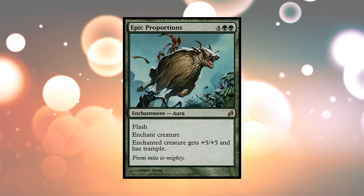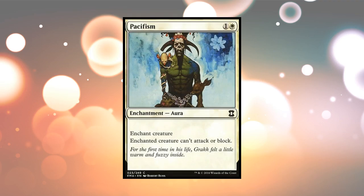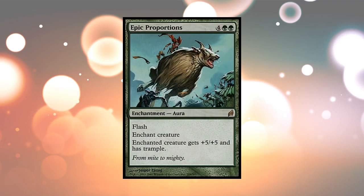Epic Proportions — here's another enchantment. It has Flash. Enchanted Creature gets plus five, plus five, and has Trample. Now, just to compare, Pacifism does not have Flash, which means you can only play it when you normally can play enchantments during one of your main phases, and not at instant speed. So when nothing else is going on, on your main phases, on your turn, you can play enchantments. With Epic Proportions, you can play it at instant speed. So this is kind of a combat trick and an Aura put together.